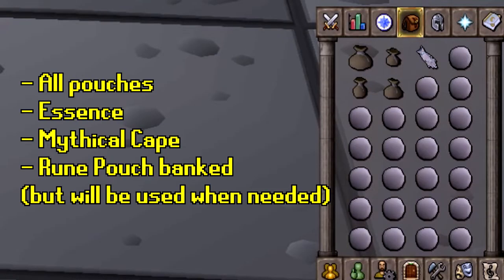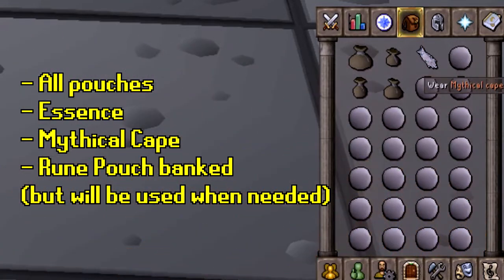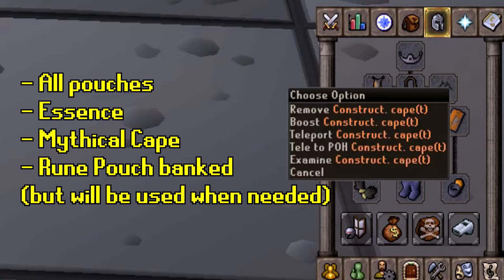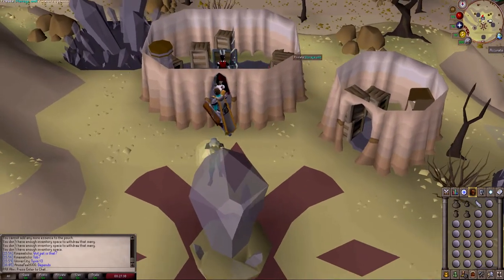Fair warning guys, I don't have the optimal setup, so the amount of money that I could be earning is going to be decreased. As for my inventory, this is pretty straightforward — I'm going to roll with the four rune pouches, a Mythical Cape so I can teleport to the Myths' Guild to get to the altar, and I'm going to use my rune pouch when I need to call upon the Dark Mage. I don't need staminas because I've got the Construction Cape.